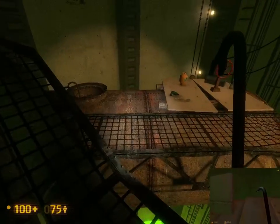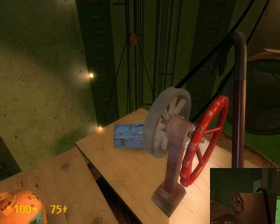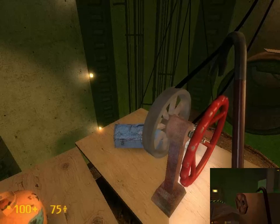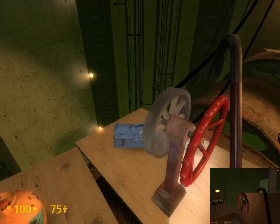So in both games you have a wheel you need to pull. In Black Mesa you can look at what you're pulling and see it move. In Half-Life you can't look at it — it's kind of a blindly-pull-the-wheel situation, and then you look over and it's like oh, the pipe is there.